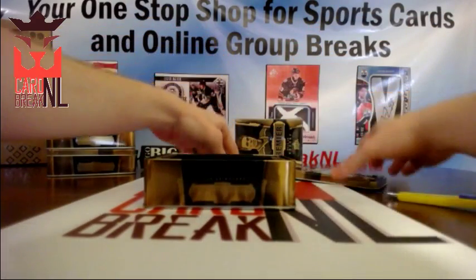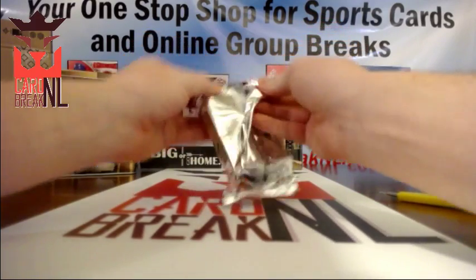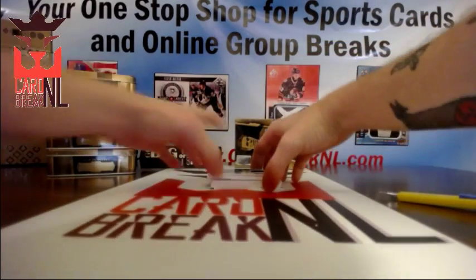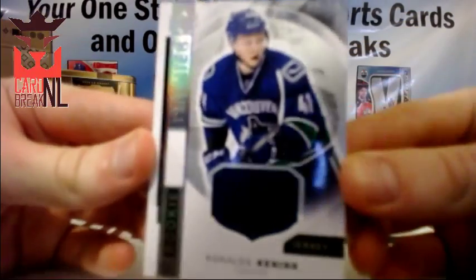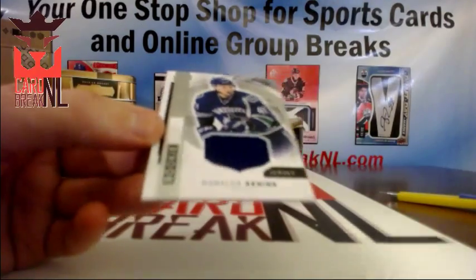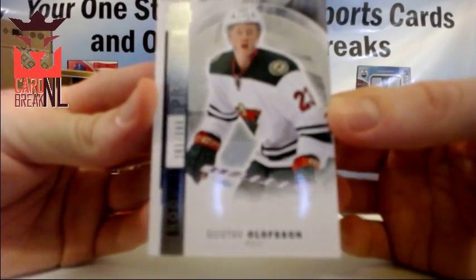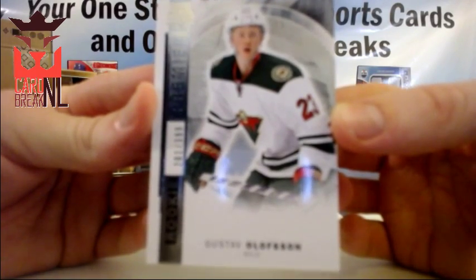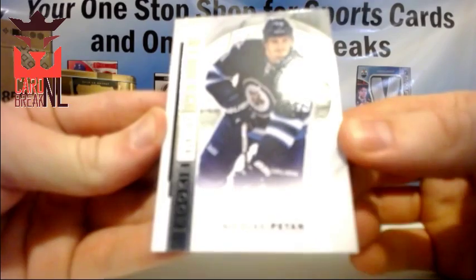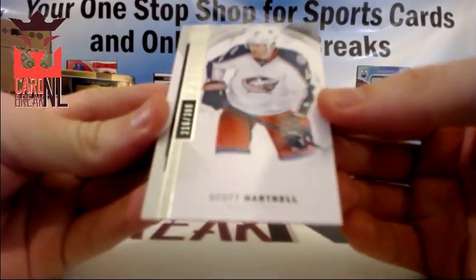Two cases, two teams left — let's do it. If you're paying for a product with a price tag like this, it should have those case hits with resale value. Right off the hop, Vancouver — Ronalds Kenins. Minnesota, Gustav Olofsson, 201 of 399. Nicholas Petain, 39 of 399. And Scott Hartnell for the Blue Jackets.